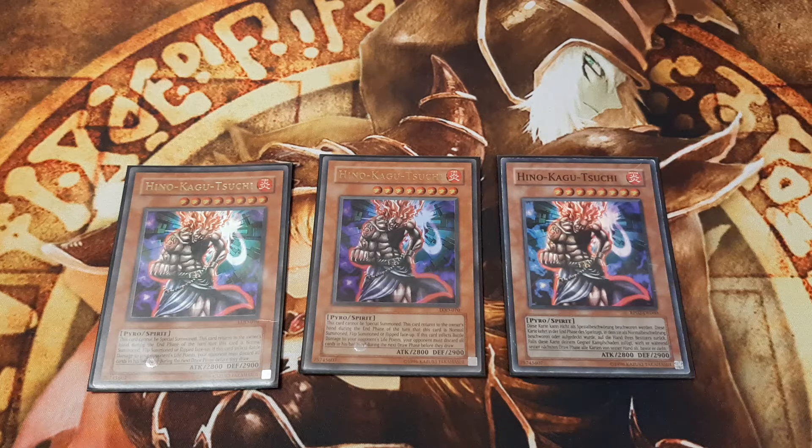Before the opponent is about to draw, he has to discard his entire hand, leaving him with merely his remaining cards on the field plus the cards he draws. In order to ensure that Hino-Kagu-Tsuchi deals battle damage to the opponent's life points with its 2800 base attack, we turn it into a defense piercer with the help of equip spells.